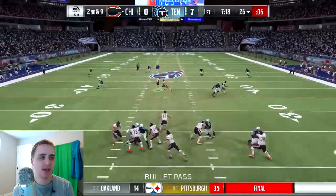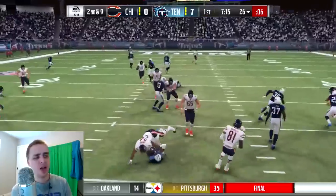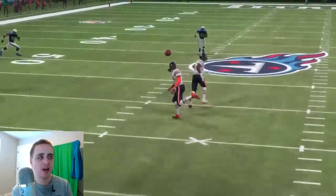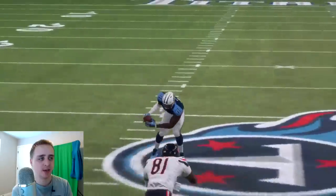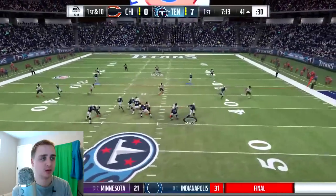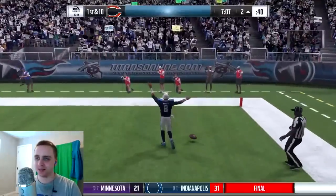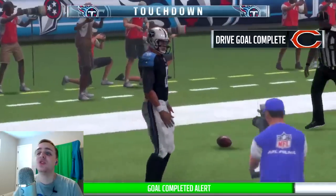How about the offense for Chicago? Trubisky is a little overthrown here and intercepted by Kevin Bayard — he's a ball hawk and he seems to always be in the right place at the right time. Trubisky's accuracy is one of our concerns this year. I have him as a focus player and I'm doing everything I can right now to develop him. And then Marcus Mariota — he can run, and there's a reminder of what he can do when you give him a little open space. 41-yard touchdown, and the Titans take a commanding lead.